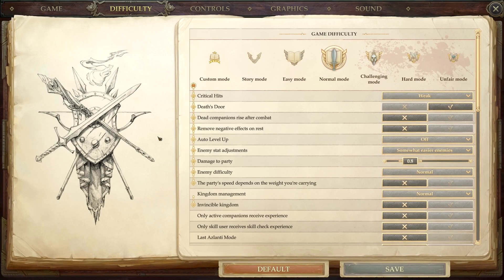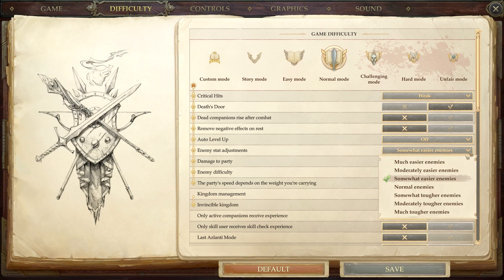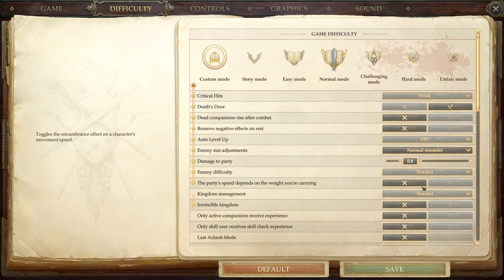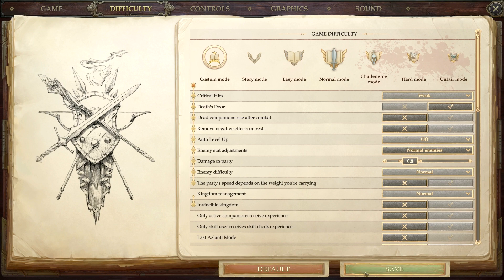Hello, this is Spidey1958 and welcome to my let's play Pathfinder Kingmaker, the release version, episode 45. I think we're going to kick the enemies up to normal, which will put us in a custom mode out of the normal mode we were playing in, but I think it needs to be just a little harder. We may kick it up more if it still seems too easy.